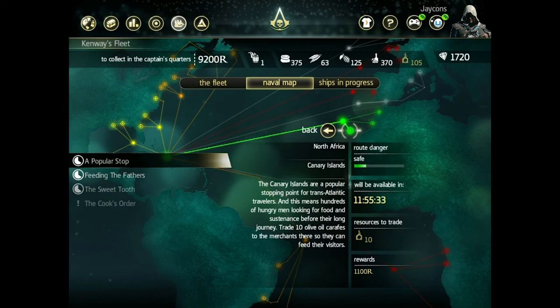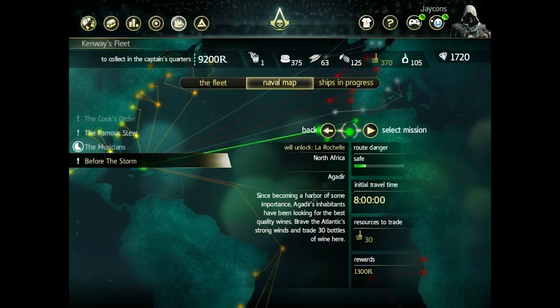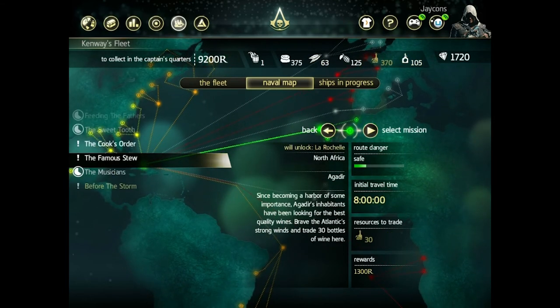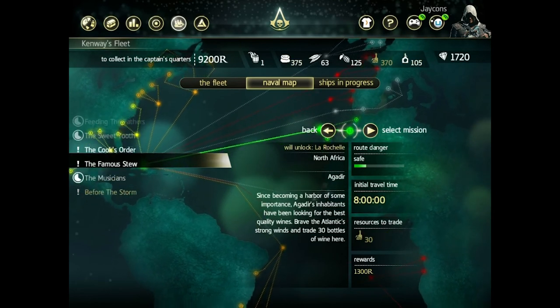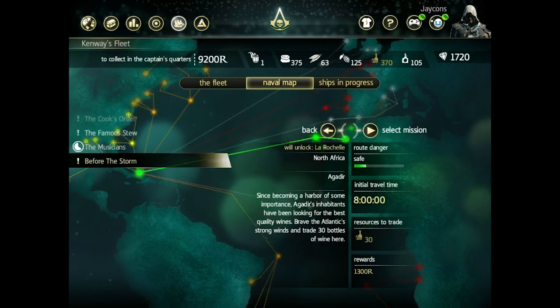So the reward would be 1100 in-game currency. You've got Cook's Orders, Before the Storm, and the Famous Stew. All of these will take a little bit of time, so I will just go with Before the Storm.